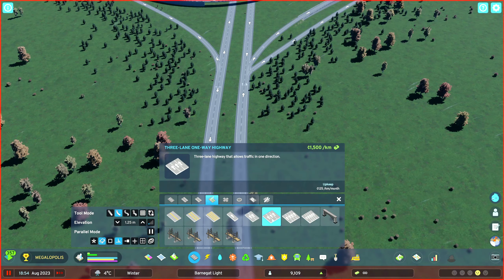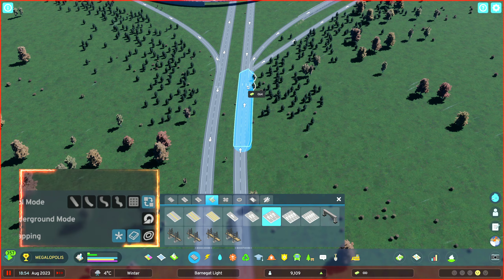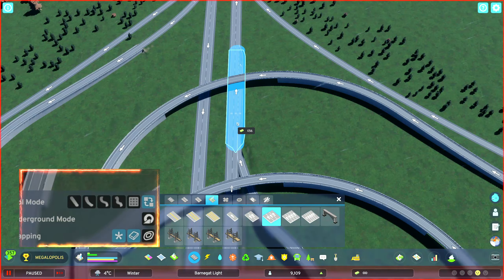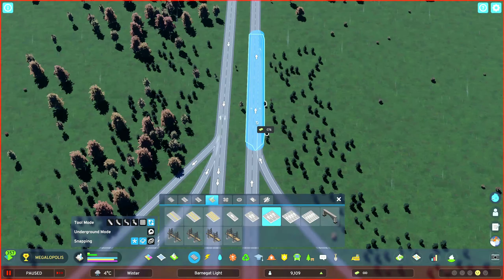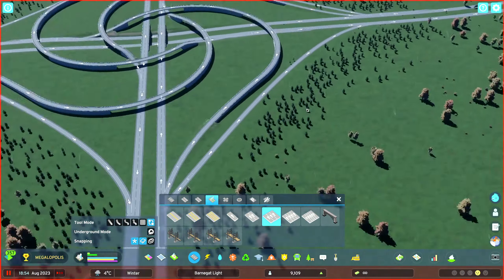Soften the terrain and let's tidy this up. We'll use the flatten terrain tool a little bit as well. I'm going to hook up the road and see how the traffic's moving, but we're not quite done yet.